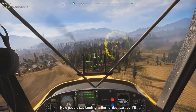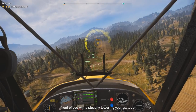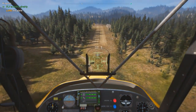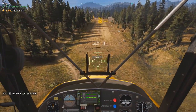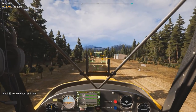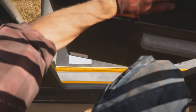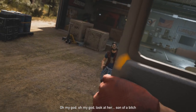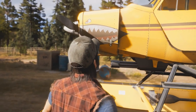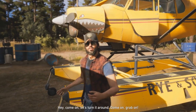Now, people say landing is the hardest part, but I'll show you how to do it just right — get the runway in front of you while steadily lowering your altitude. Put her down. Oh my god, look at her — son of a bitch, you did it! You did it!